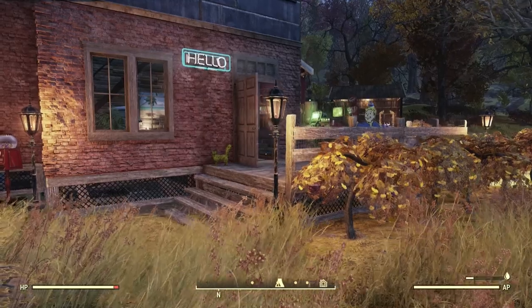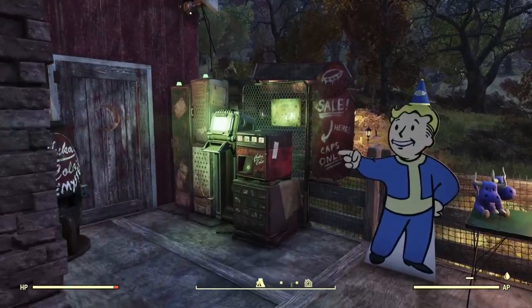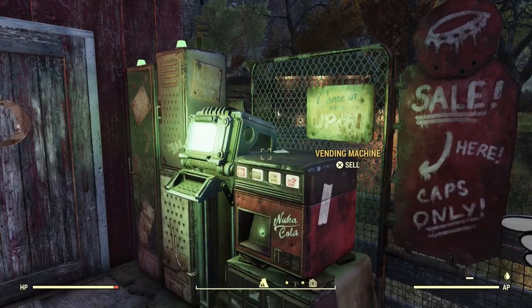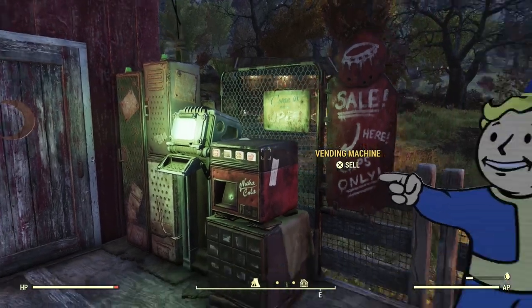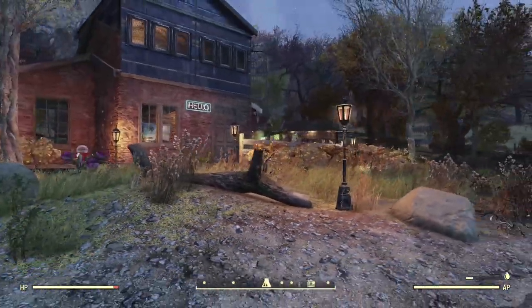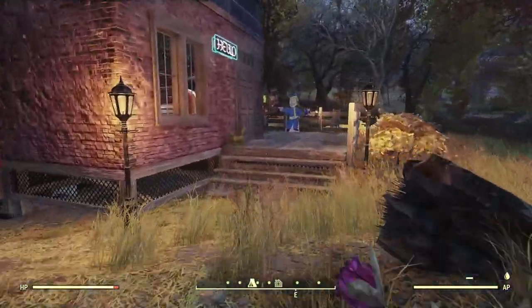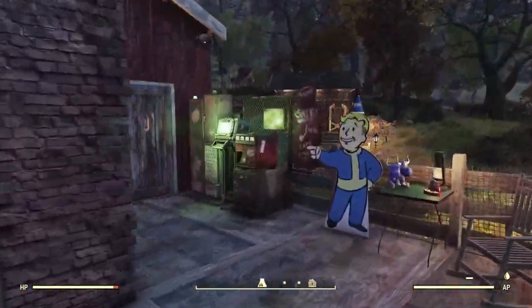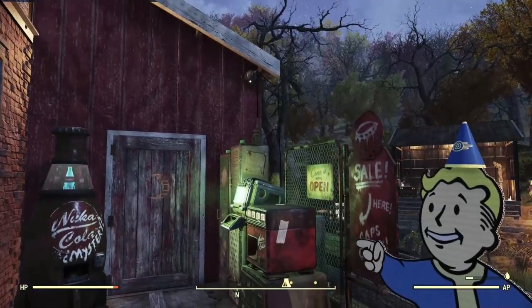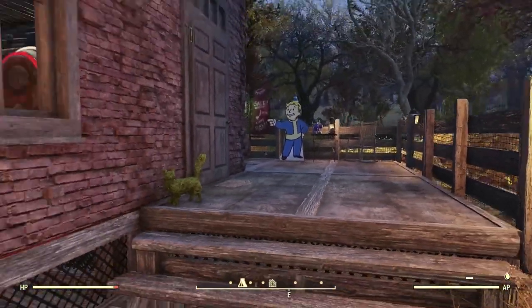One of the first ways we can ensure we're going to get the most out of our vendors is by making it easy to find. If you head up towards my front entrance, you should be able to see the vendor easily. As you run down the main road heading towards the Wayward, you'll easily see my vendor. Make sure it's lit up, connected to power, nice and visible.